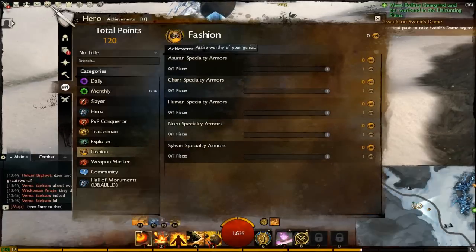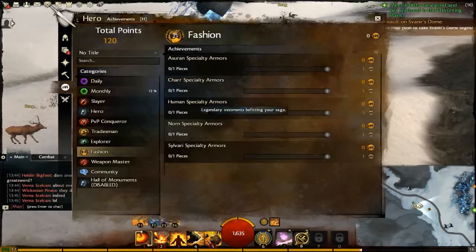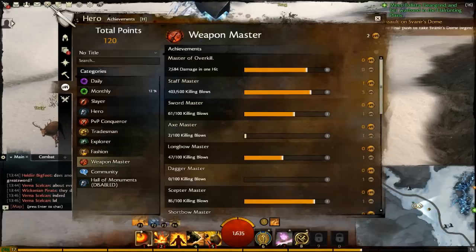Fashion — Asura Speciality Armors, Charr Speciality Armors, Human — all the Speciality Armors. Don't really know what they are either. Weapon Master — you can all assume what this is. Master of Overkill — this is the amount of damage you can do in one hit.